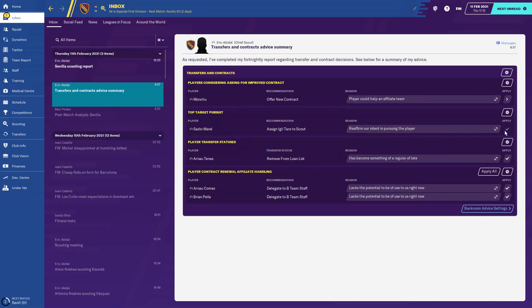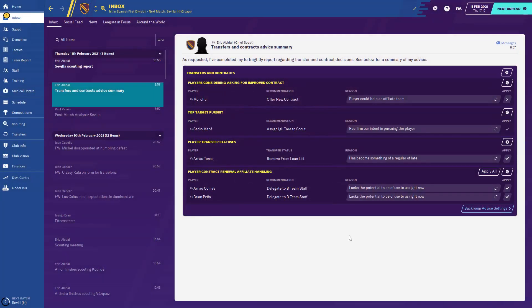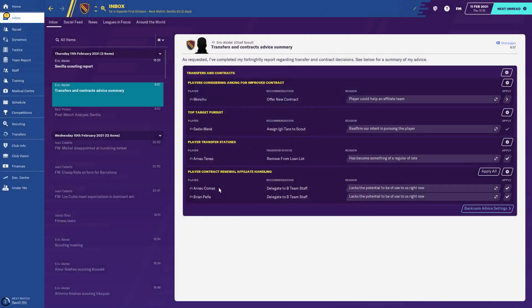I've assigned Iglater to scout Sadio Mane as a top target. I've reaffirmed my intent in pursuing the player. I'm going to keep monitoring him as he's a good player. Komas looks like a decent young centre half, and Brian Penner — I think will trigger a contract extension. Komas contract runs out in 2024, Penner in 2022.